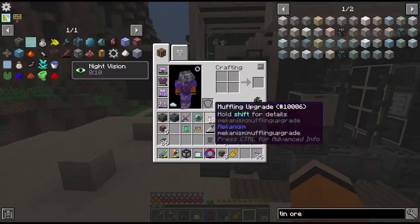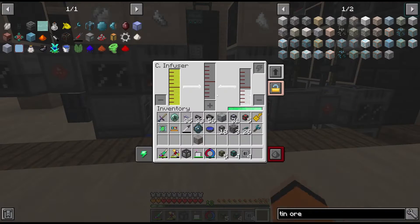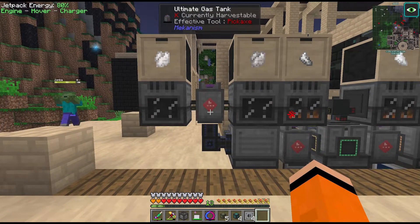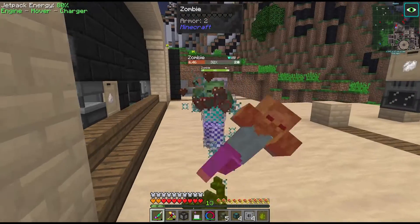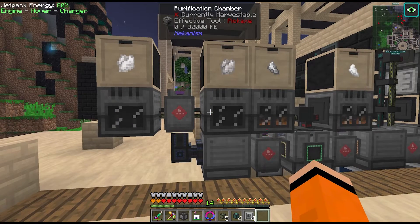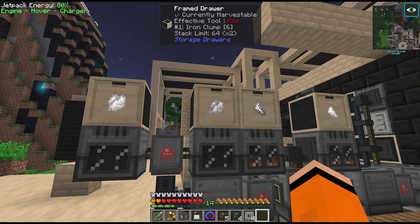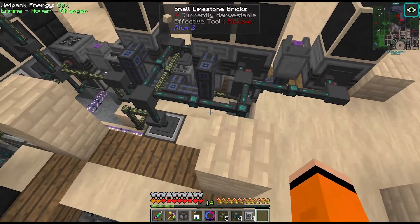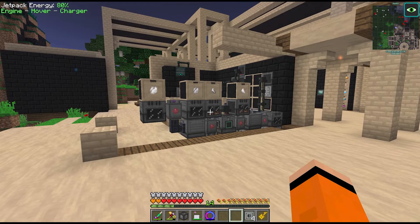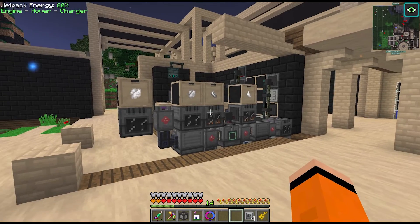Next we need the clumps, and this process is a bit easier since we already have oxygen as the other byproduct of creating hydrogen for our hydrogen chloride. We have that outputting from the left side of the electrolytic separator buffered into an ultimate gas tank, and then the oxygen gets passed between these two purification chambers where we have the tin and iron ore - those output to the drawer above. For inputs we're pulling from the same interface requesting our iron and tin ore.